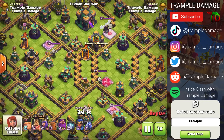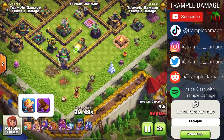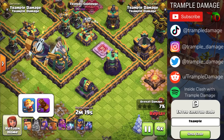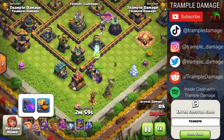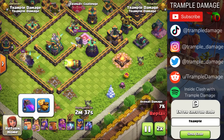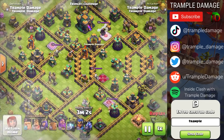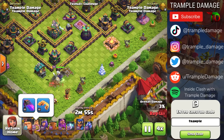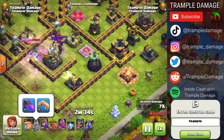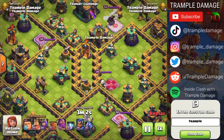With the Vamp Stash and Barbarian Puppet, he again only gets 7%, failing to reach the Eagle Artillery before encountering the enemy King. With the Barbarian Puppet and Giant Gauntlet, despite being massive, he takes too much damage and doesn't get it done. The Rage Vial is surprisingly the strongest performer — in all four pairings it achieved 8%, even managing to take down the Eagle Artillery.